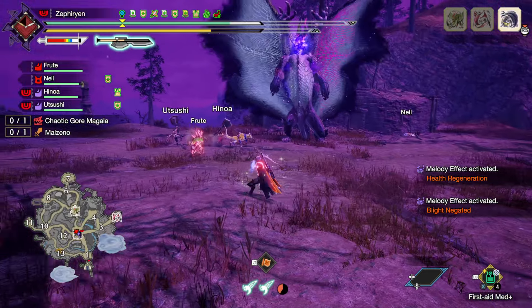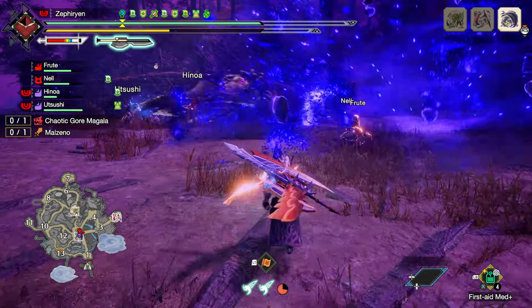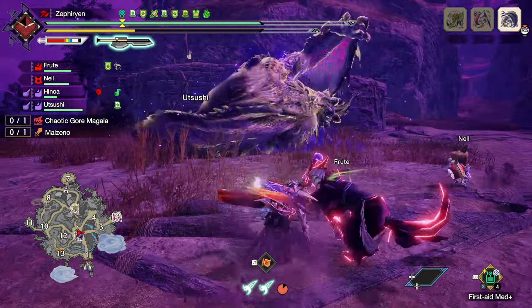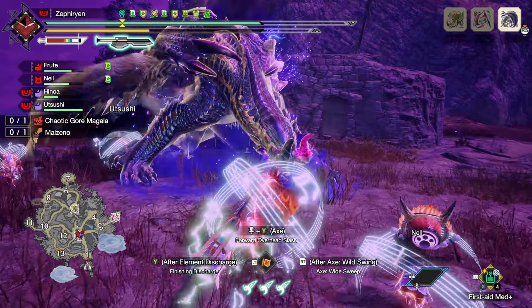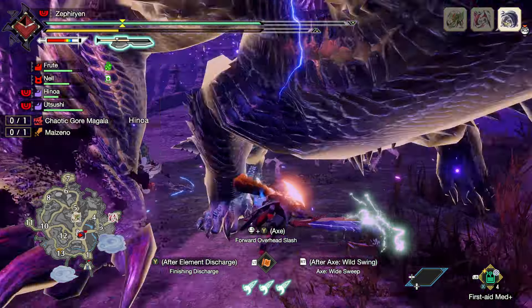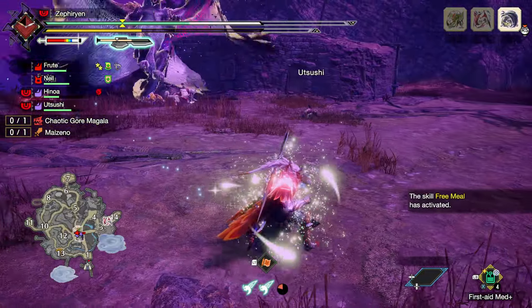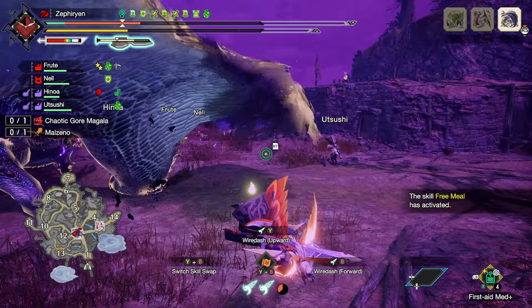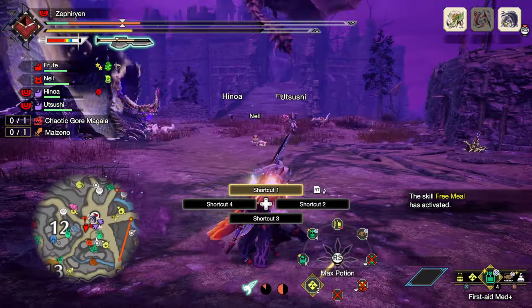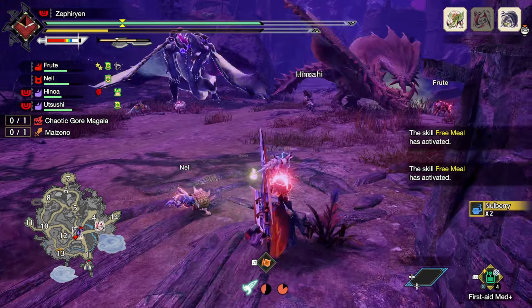The focus mode attack by the greatsword looks pretty bad — not bad gameplay-wise, it just doesn't look great. It just looks very low impact. That does half my health. Why do they all want to stick with the Chaotic Gore? They all just want to hang out with Chaotic Gormargala for some reason.